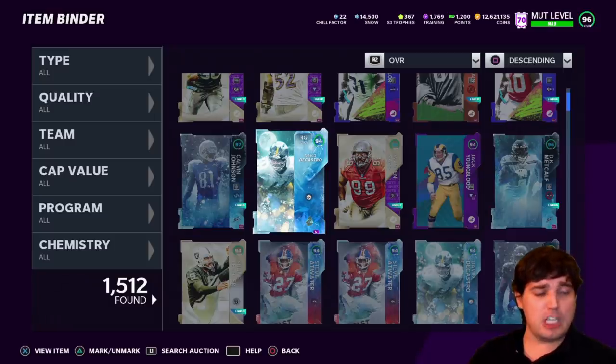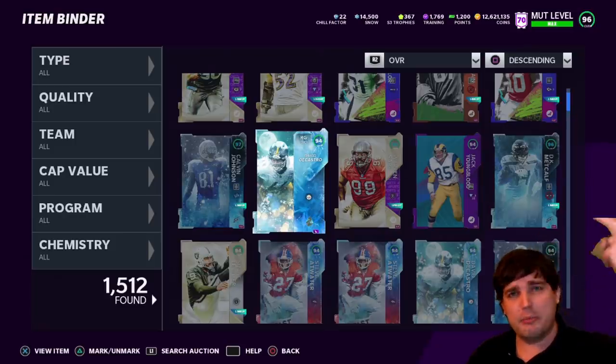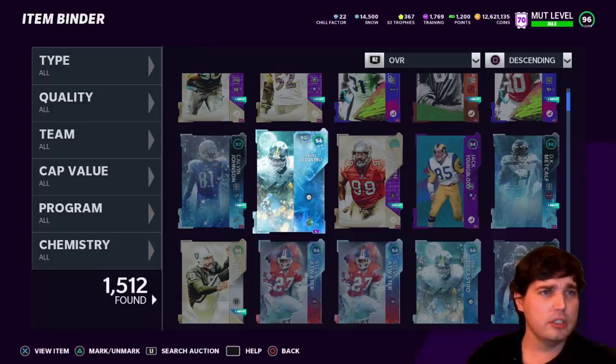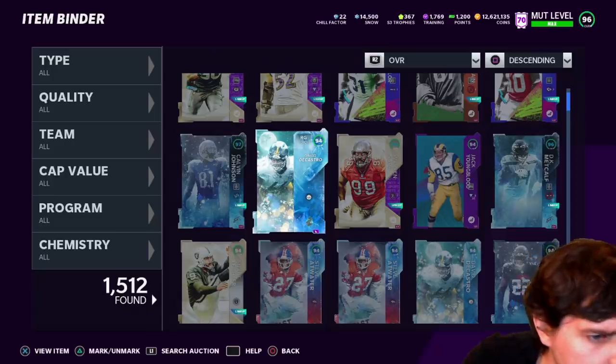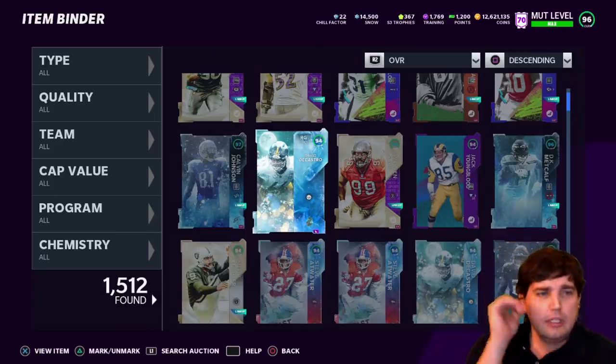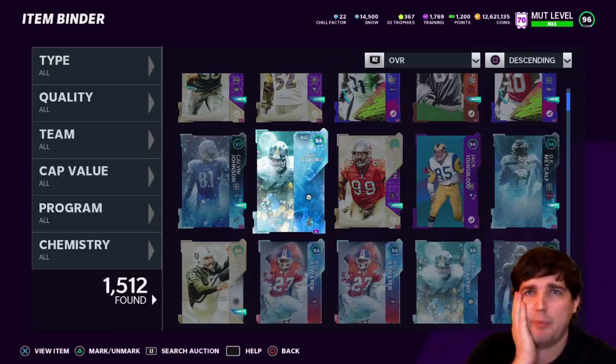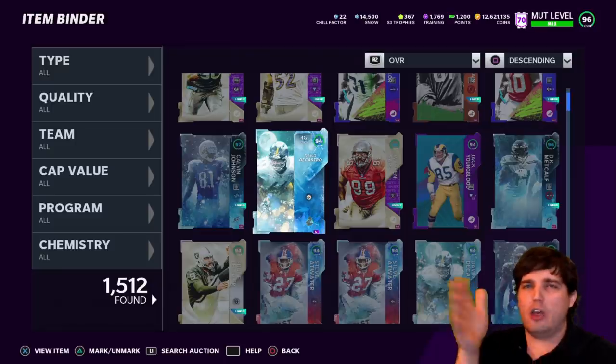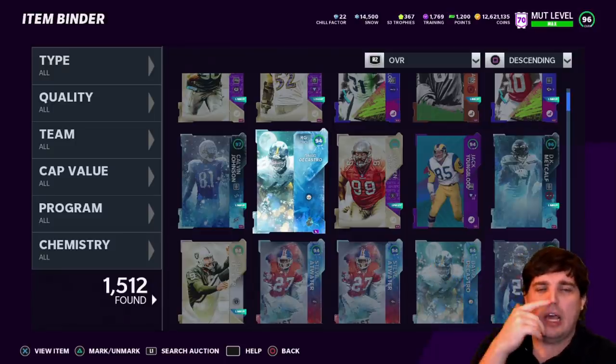I do expect the 50 cards to be 96 overalls. My best guess for the 50 cards coming out this Friday: Barry Sanders, Lawrence Taylor, and Demonte Dawson if they got the rights. There could be many different centers — Dickerson, Payton, CJ2K — it depends on what center they got rights for if Dawson signed. I hope Dawson signed.